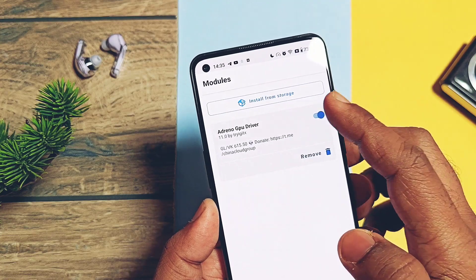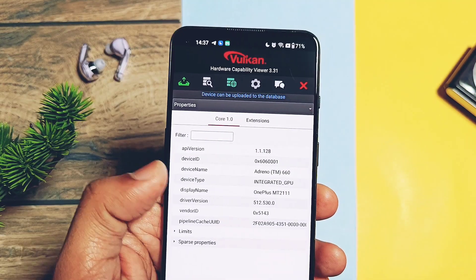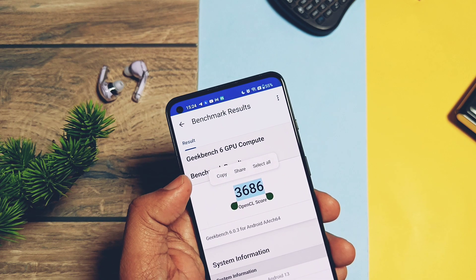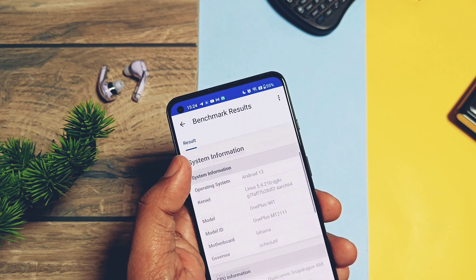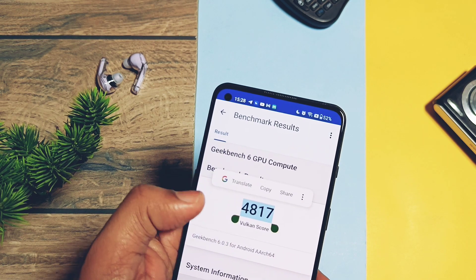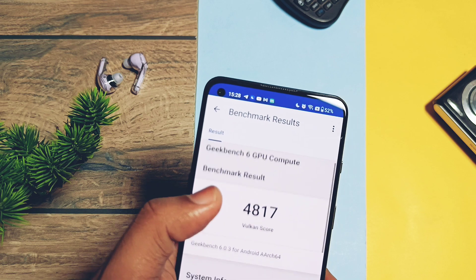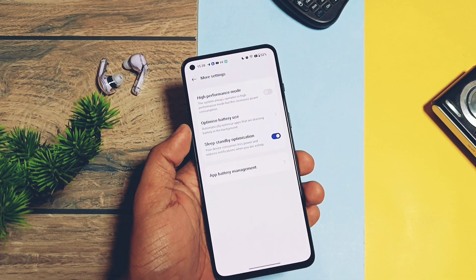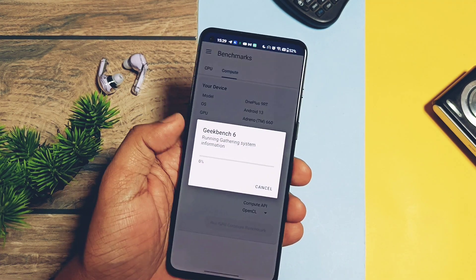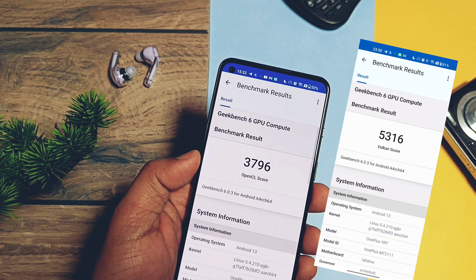So our device downgraded to OpenGL 3.2@530 and Vulkan 515.530. Now I re-ran all the tests without the drivers. Here are the results: for Geekbench 6 without performance mode, I got a score of 3686 for OpenGL and 4817 for Vulkan. If we check the Geekbench results with the newest drivers installed, we got a similar score for OpenGL but Vulkan graphics performance is higher with the new drivers compared to non-updated drivers. Now I enabled performance mode and ran the test one more time — I got 3796 for OpenGL and 5316 for Vulkan graphics.